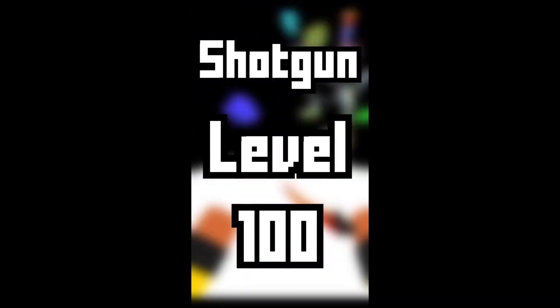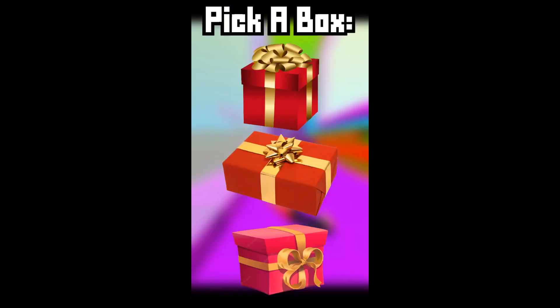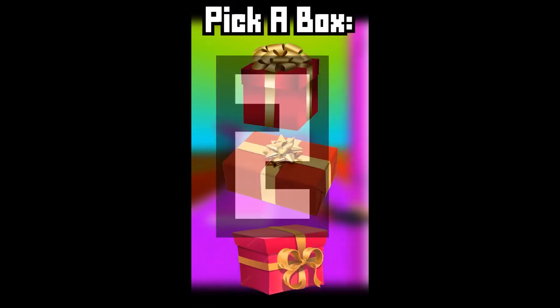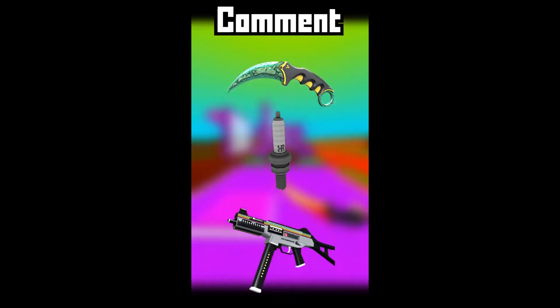Did you know that in Krunker, if your shotgun is level 100, you unlock Vince Mastery? Pick a box to get your dream skin in Krunker. 3, 2, 1 — comment what your skin is.